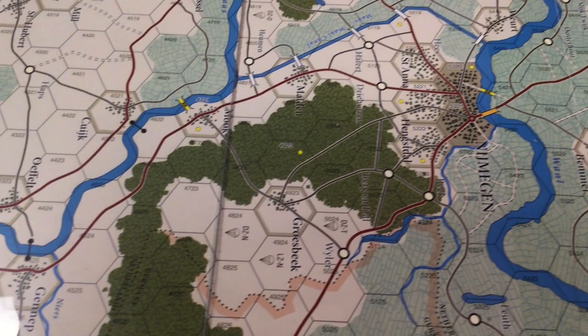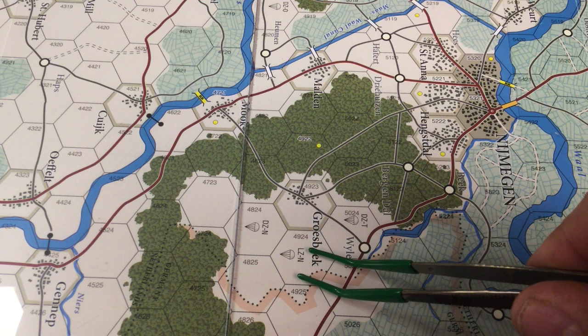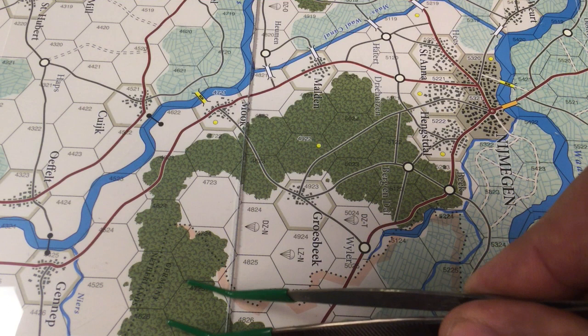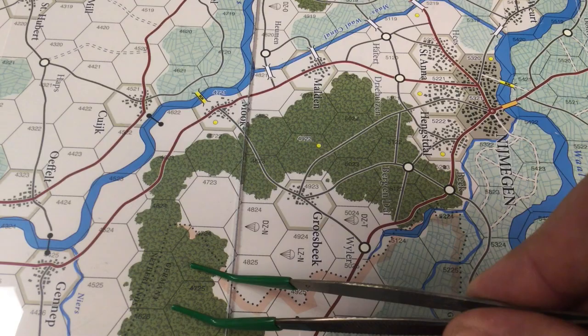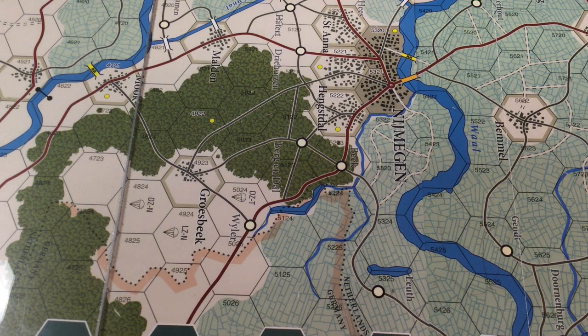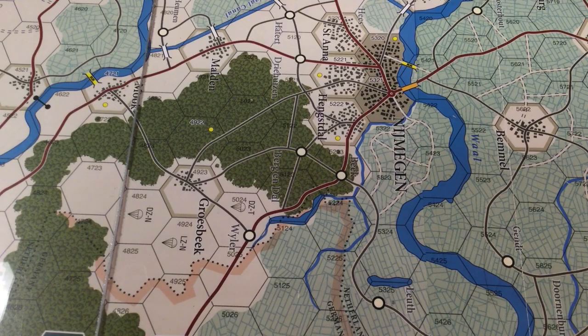As we get over to Eindhoven, we pass responsibility over to the 82nd Airborne, which is going to drop over in this area here by Grossbeck. Historically, the 82nd was very reluctant to send troops initially over to Nijmegen. They were much more concerned about the possibility of German armor and other troops popping out of the forest here on the board edge — and as you can see, this is actually Germany. So the Germans are getting close to fighting for their home ground, and as a result they were kind of slow sending guys over to capture Nijmegen.